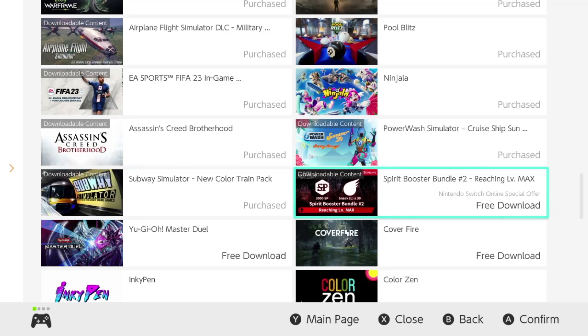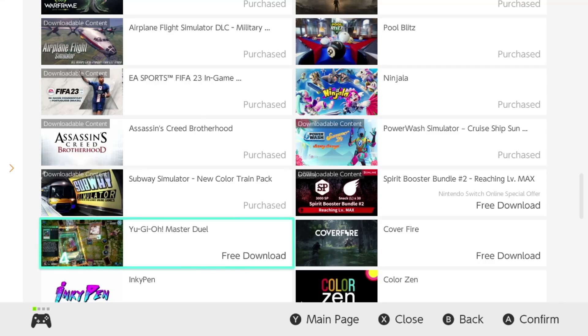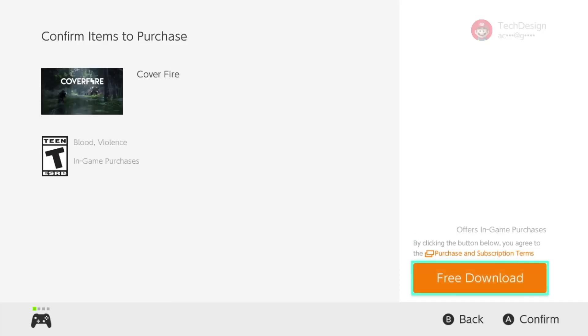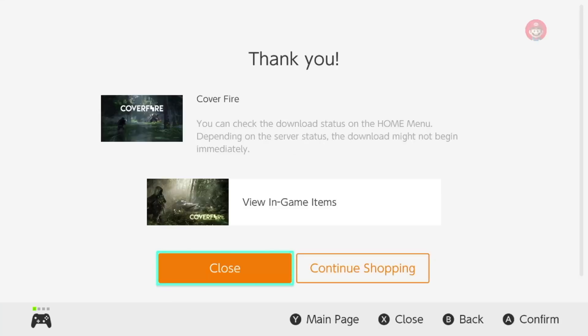I would download Spirit Booster, but technically that one requires Nintendo Online, so we're going to skip that and focus on fully free games. Tap on the next one, press free download, confirm, and hit thank you. The last one for this video is Cover Fire — tap on it, press free download on the top right, then confirm free download on the bottom right.